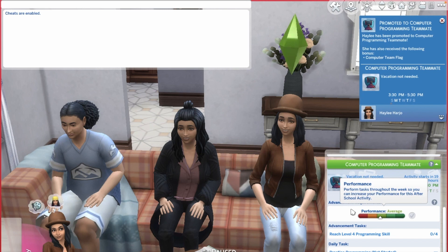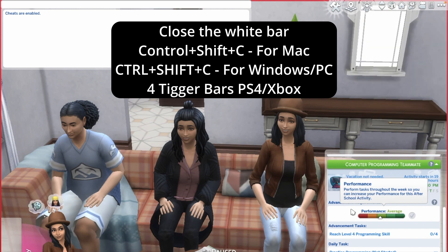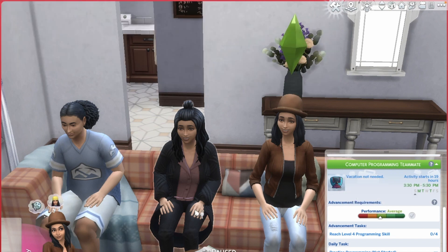The other ones are pretty straightforward: 'careers.promote chess', 'careers.promote scope', and 'careers.promote dramaclub' — not sure why drama club is one word but that's just how they've made it. If there are any issues with these cheats please comment below. To close the cheat bar press Ctrl+Shift+C. Thanks for watching, hope this works for you!